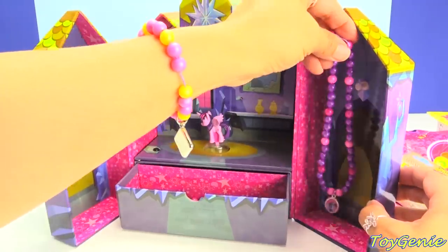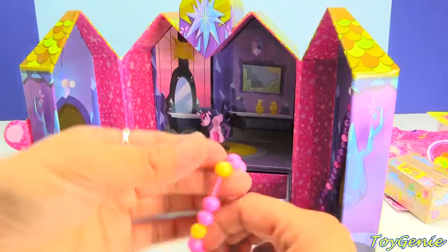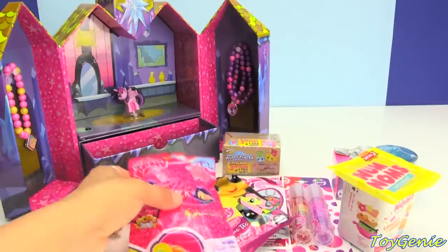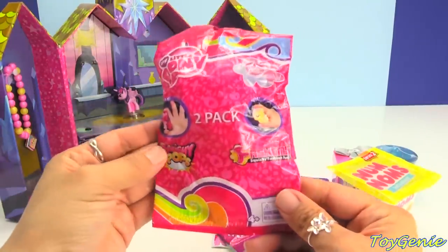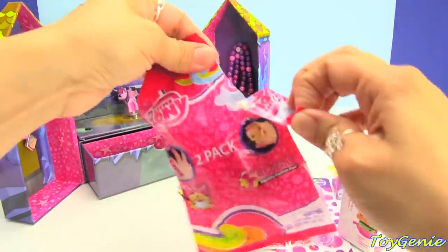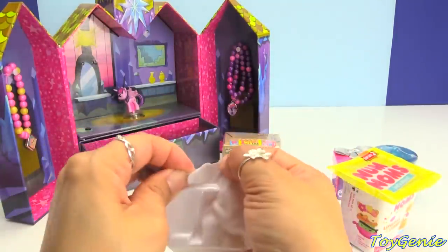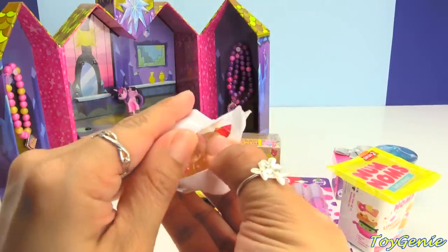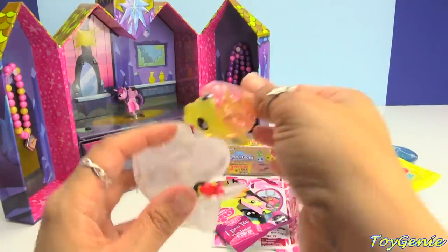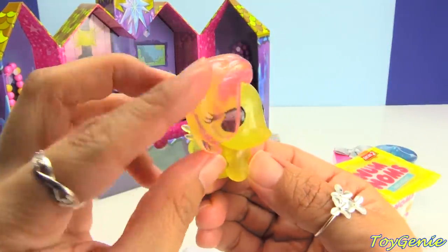And then we can hang it right here. Super cool. And I'm going to hang the bracelet on the other side. And now let's open up some surprises. Here is a My Little Pony Squishy Pop and Fashion 2-pack. Let's open it up and see who we get inside. We have Fluttershy. Super, super awesome. She is translucent.